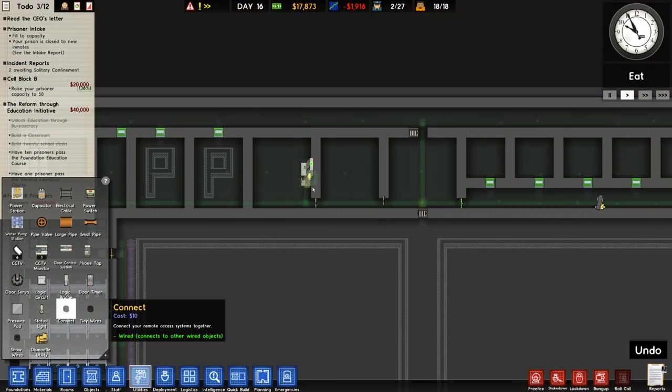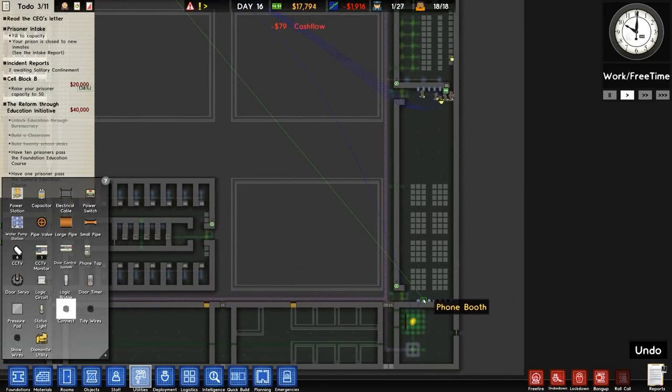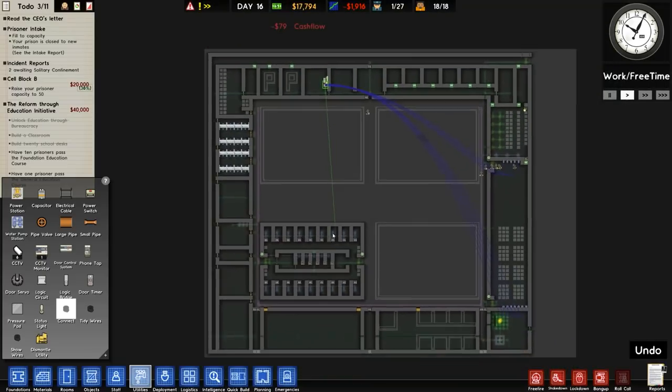Utilities, connections, phone tap — we'll connect up the phone tap to seven places. They'll need to go in around here as well. Danger level is increasing.